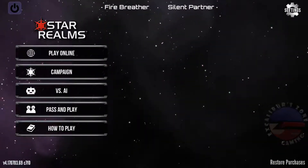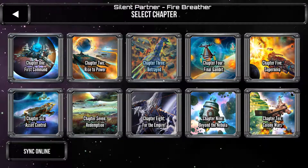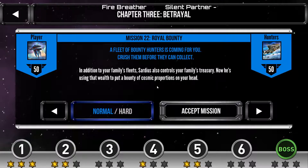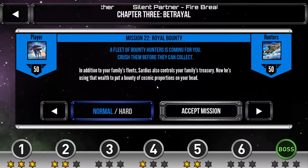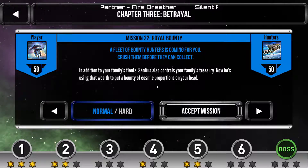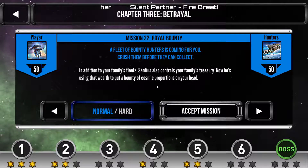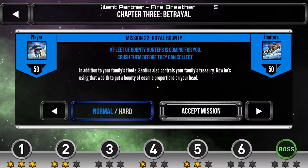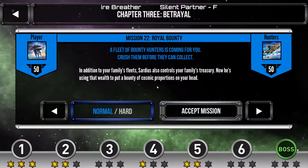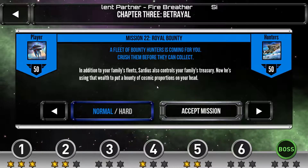Hello everybody, welcome back to Star Realms campaign mode with Excalibur. We are jumping back into Chapter 3: Betrayal to take on the boss. This is mission number 22 overall, called Royal Bounty. A fleet of bounty hunters is coming for you — crush them before they can collect. In addition to your family's fleets, Sardius also controls your family's treasury, and he's using that wealth to put a bounty of cosmic proportions on your head.